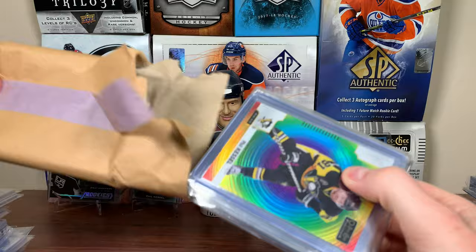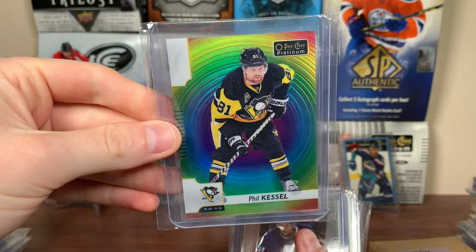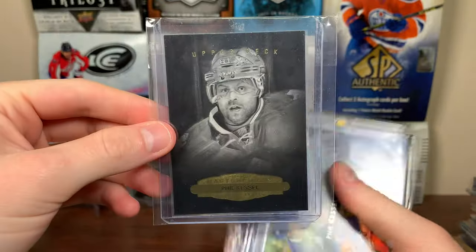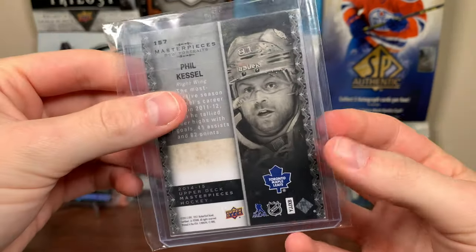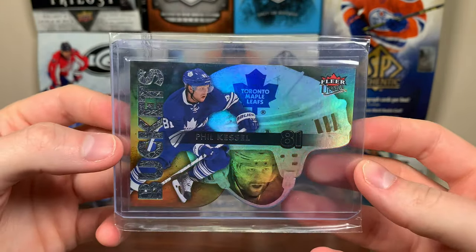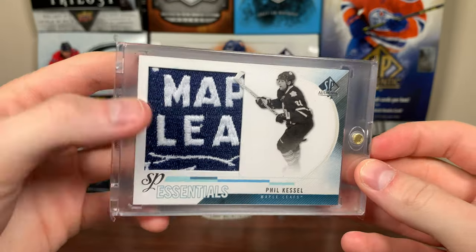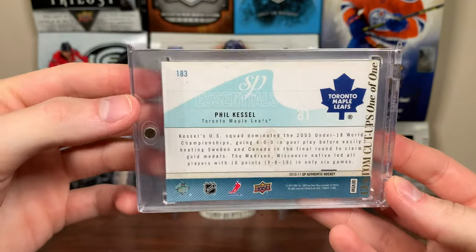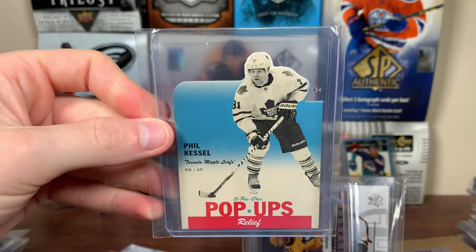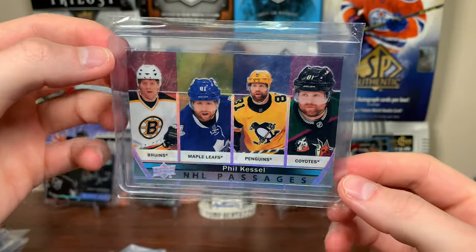Open thirteenth — Phil Kessel. Got the color wheel — 17-18 Platinum color wheel. 13-14 Prizm Phil. Got Team Score Phil — 12-13 Score. Masterpieces Phil Kessel, black and white, 14-15. Last year on the Leafs for Phil. Got a Buckets Phil — 14-15 Ultra. Got a custom card — formerly an Essentials card from SBA, like 10-11 SBA, got the big custom patch. 12-13 OPC pop-ups of Phil — I was looking to get that card, completely forgot about it.